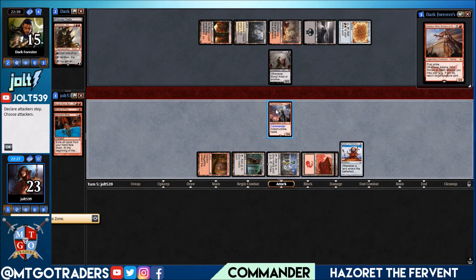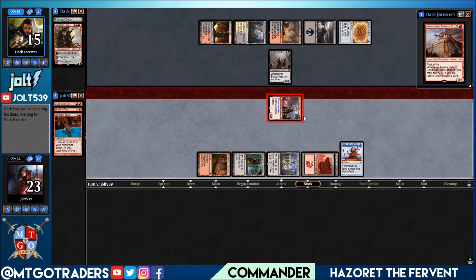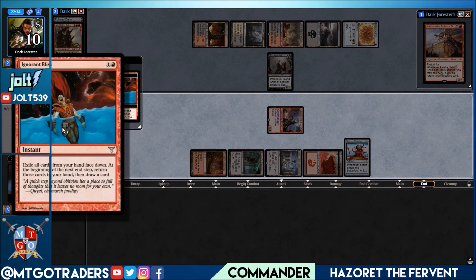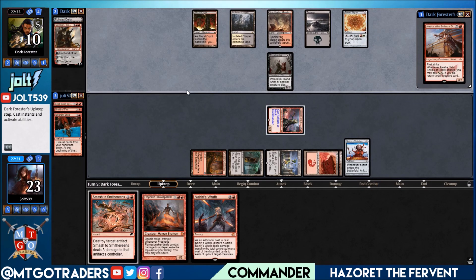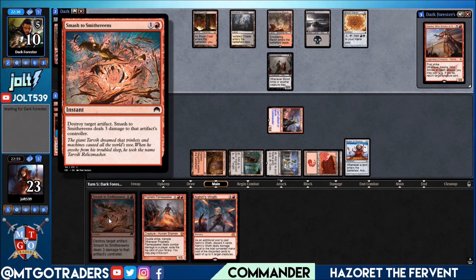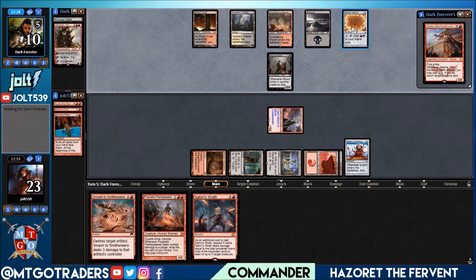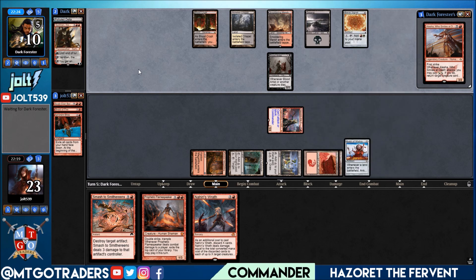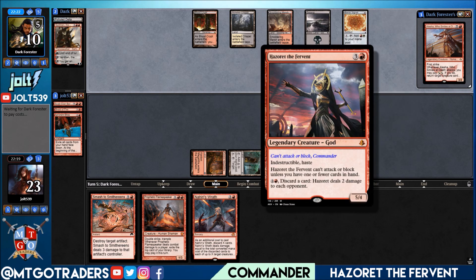We have Ignorant Bliss to turn Hazoret online — we're gonna exile our hand and get another card. Let's swing in hot, we might see a Blood Artist block. That's gonna put them down to 10, five total commander damage. We pass the turn and get our hand back at end of turn. Ignorant Bliss is really cool because it turns on Hazoret and also draws you another card. We drew into Smash to Smithereens — casting that is gonna be three damage up top, putting them down to seven.